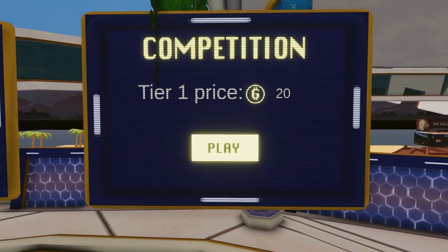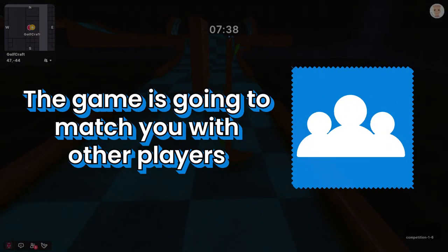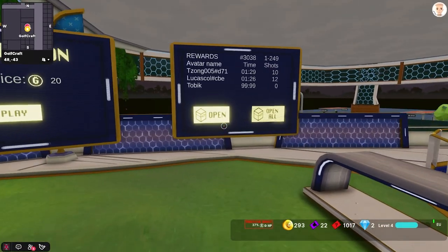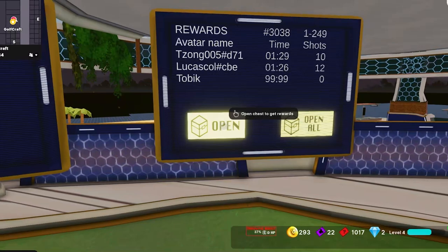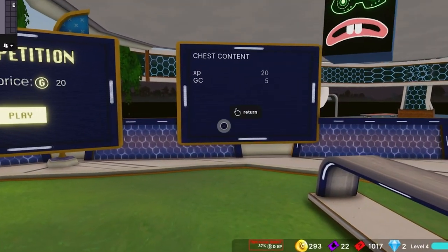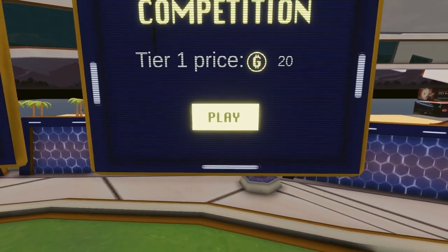Once we have enough GOLCOINS, go to competition mode to start earning more rewards to get our first wearables. Click the play button on the competition screen and complete the map in the shortest time and fewest shots possible. The game will match you with other players. Once completed, you can compare other players' times and shot counts with yours. If you get second or third position, don't worry — you'll still receive some GOLCOINS to keep playing.